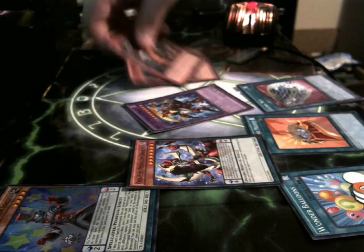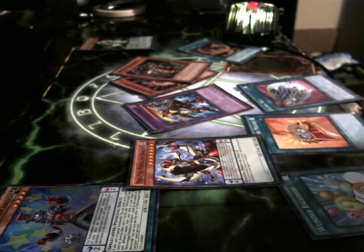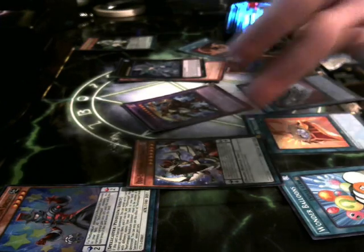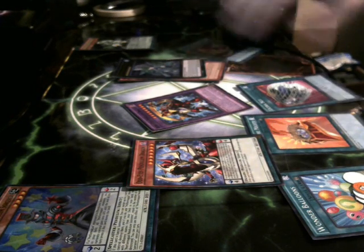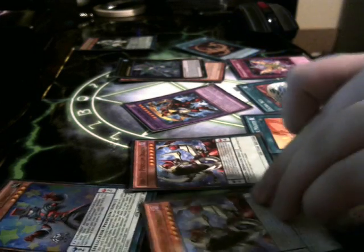We're going to overlay Fusilla and 100-Footed Horror to bring out Odd-Eyes Absolute Dragon, which has 2,800 attack. And then we have our standard Odd-Eyes there, of course. We're also activating Pendulum Reborn to bring back our other Odd-Eyes.